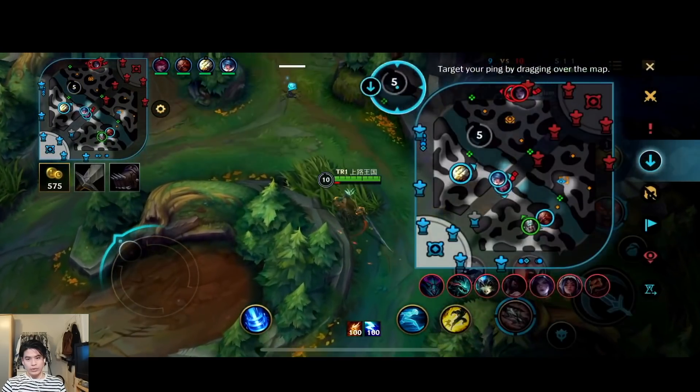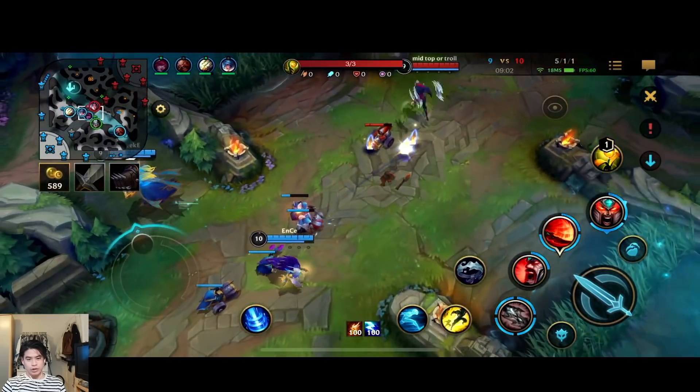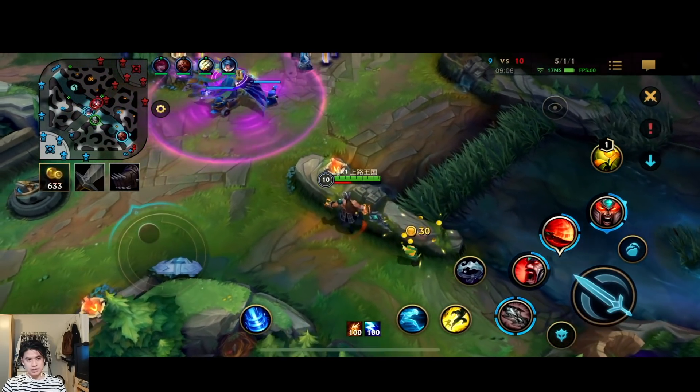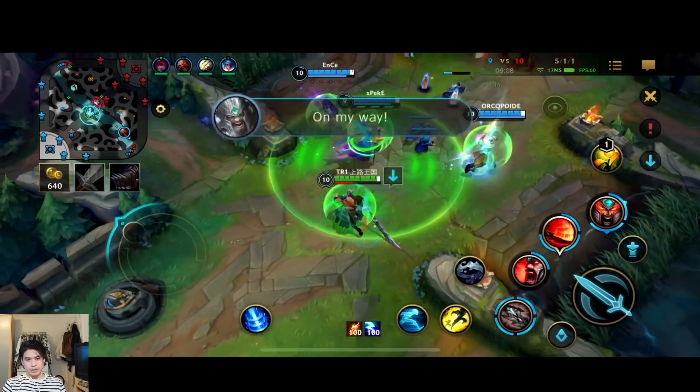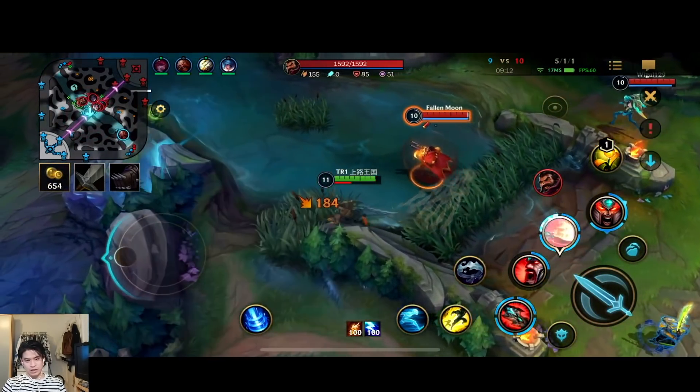And the issue is we don't have a tank in our comp, which might be problematic. We have Gragas AP, Sona, and Master Yi — so I'm basically the main frontliner if you think about it.